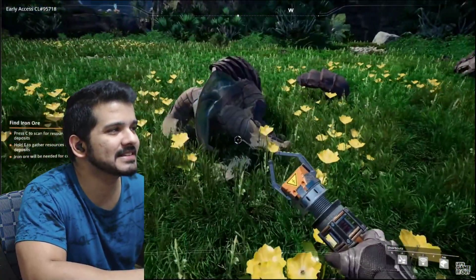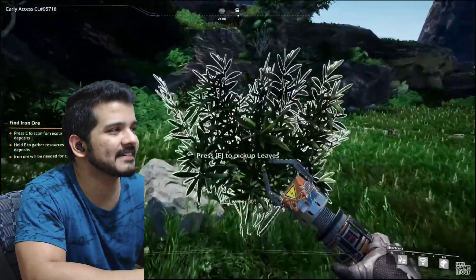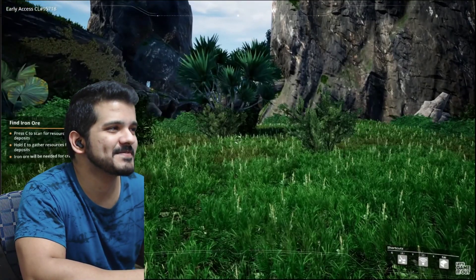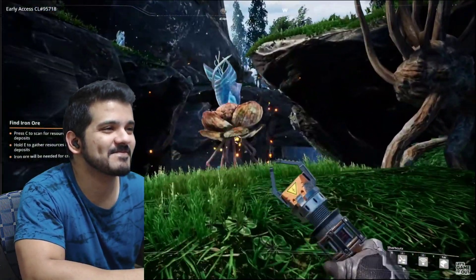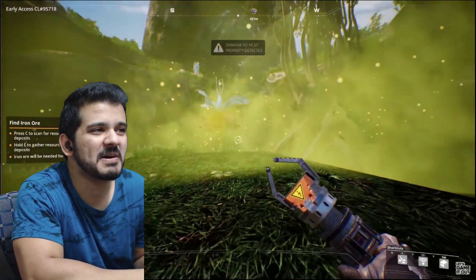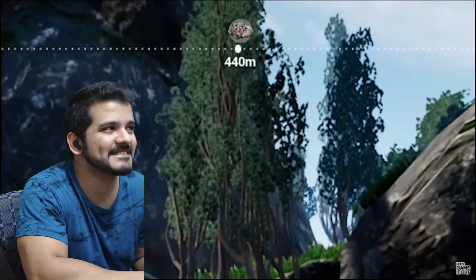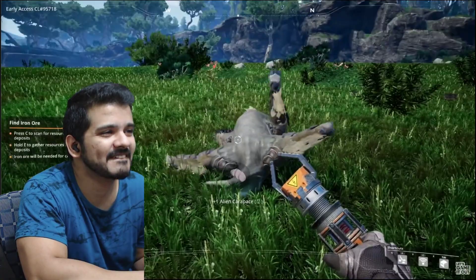I'm picking up leaves whenever I can - not sure what they're for yet, I'm sure it'll reveal itself. Pale berries - I can eat them and they give me a little health. Oh, it's a creature! Look, sir, I just want to start my factory and you're stopping me. I'm looking at my compass and there's a little icon telling me where to go. I'm not afraid of these things at all anymore.